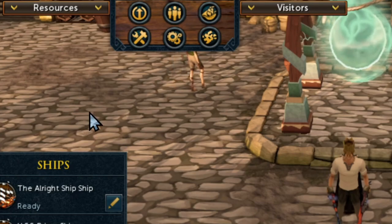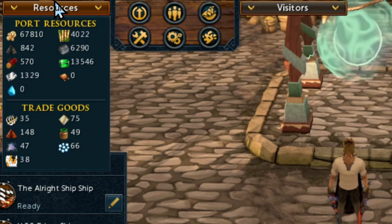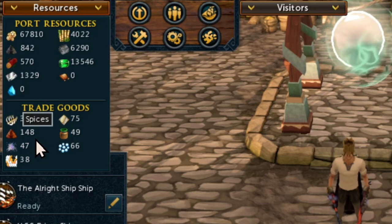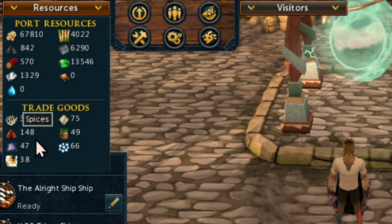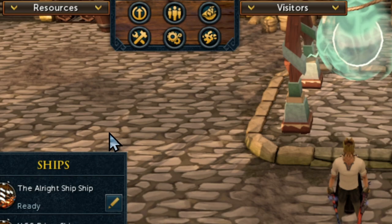I want to go over the buttons you see in my top-left area. First, you have your resources — you can see everything you've collected during your ports. The top resources are to upgrade everything, and the bottom ones are to make certain items. I won't be going over the items you can make, like Sea Singer or Tetsu gear, as this guide focuses solely on getting that completion requirement.